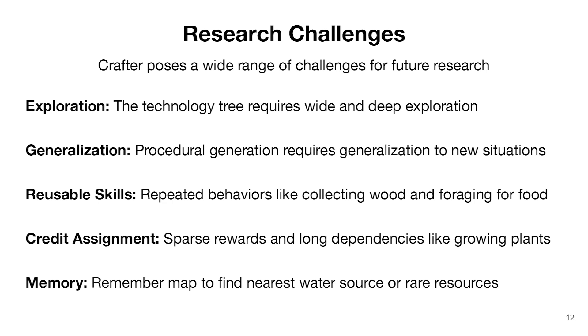The goal of Crafter is to provide a general measure of agent abilities. Here are some of the open research challenges for improving agent scores. Exploring the technology tree of different tools, which unlock new materials, which then unlock even better tools, requires both wide and deep exploration. Moreover, agents can't memorize individual inputs or the map layout because every episode is randomly generated, so the agent constantly finds itself in novel situations that it needs to generalize to. There are many repeated behaviors necessary, such as collecting basic resources like food or water. Credit assignment is challenging because of the sparse rewards and the long dependencies, such as planting a sapling and then waiting for several hundred time steps before the fruit has grown and can be harvested. And finally, the agent only observes a local view of the map, so it is beneficial to remember the map of everything it has seen, for example to find the nearest water source or to remember where it has already searched for rare resources.